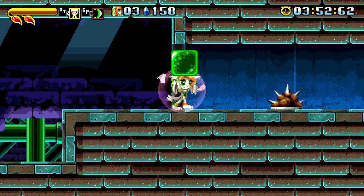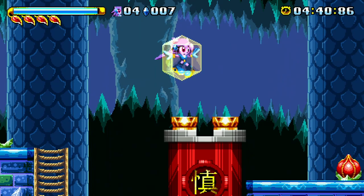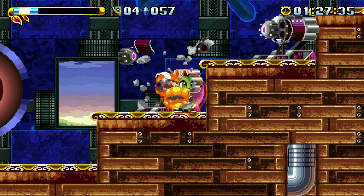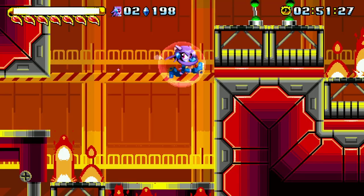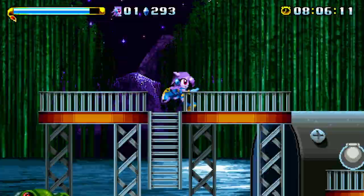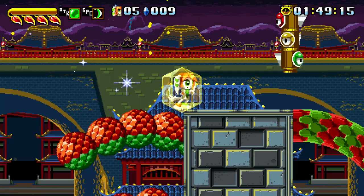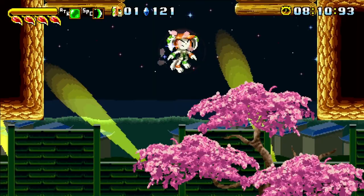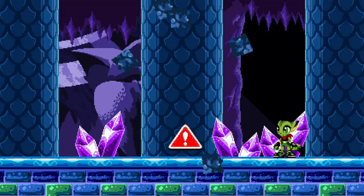Another thing this game borrows from Sonic is elemental shields, though they work very differently here. The effects are purely passive and don't change the character's abilities at all, but in exchange there are now five of them in total. The water shield prevents the user from drowning; the earth shield draws in nearby crystals; the fire shield deals damage on contact and protects from fire; the wood shield draws in nearby life petals, which refill your health; and the metal shield negates all damage from spikes and other metal hazards. Additionally, while these shields will break after a couple of hits, they make their user completely immune to attacks from enemies that use that element. I think the expansion of this mechanic is really well done, though it can sometimes be difficult to tell what kind of damage enemies deal, making it hard to gauge exactly what your shield is immune to.